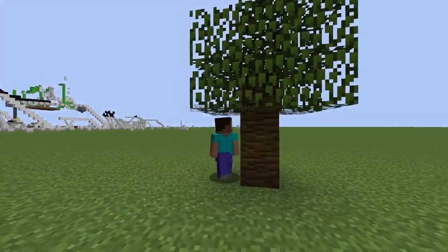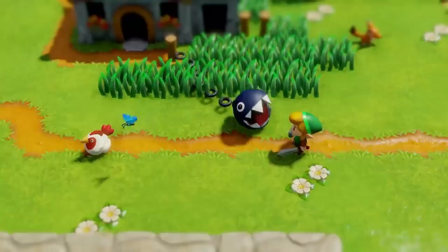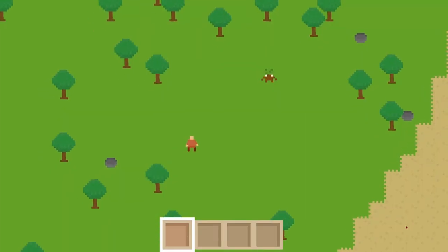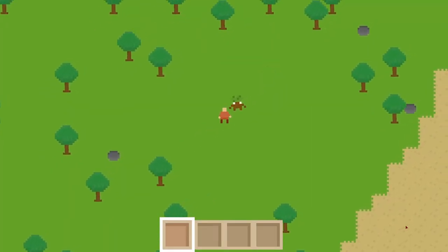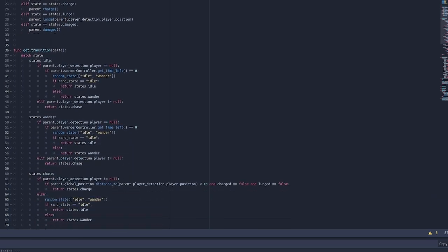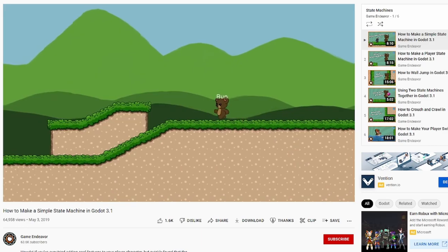The next thing I wanted to do was make the enemy lunge at the player when in range, although my state machine just would not let this happen. So instead, I decided to rewrite a better state machine. How do I know it's better? Because it uses someone else's code.